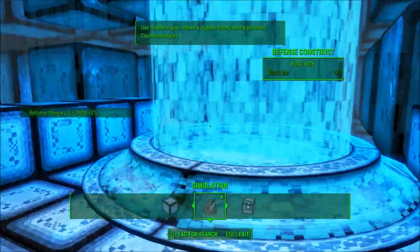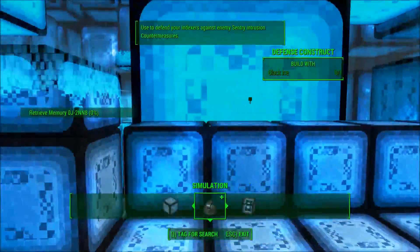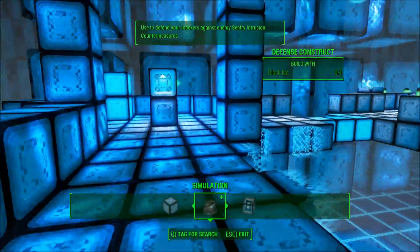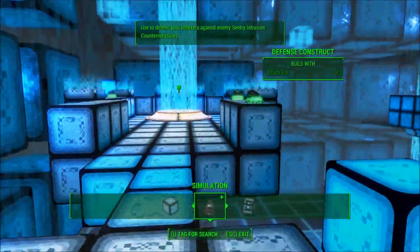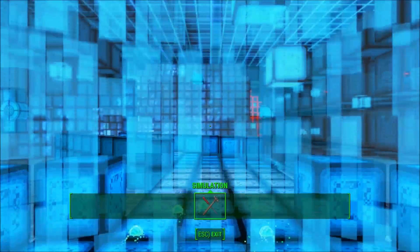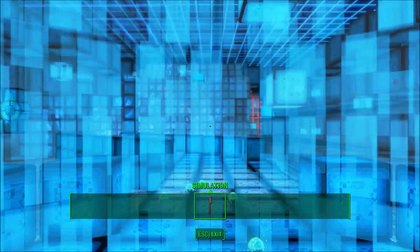We now have an access point into the next memory. Just step into the data stream where this memory was stored. Memory file identification: 0V-9AX0. Converted to audio transcription — beginning playback. Okay, next part up in just a second.